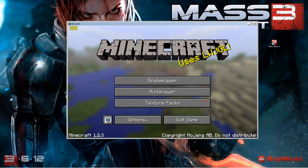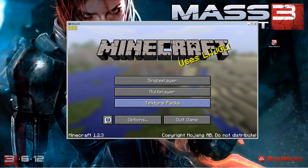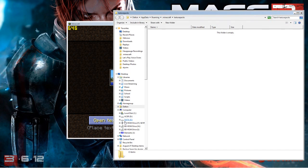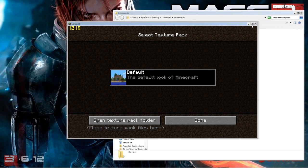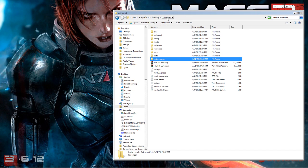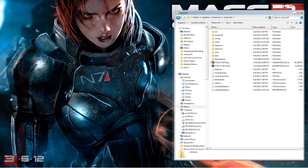First, launch Minecraft and log in. Say no to updating if you want to keep your mods on 1.2.3 — always make sure you don't update unless you have mods ready for that version. Expand the window a little bit if you want. Go into texture packs and click on Open Texture Pack Folder, then close Minecraft — you don't need it open anymore. In the texture packs folder, click on Minecraft and you'll have your .minecraft folder open and ready to go.